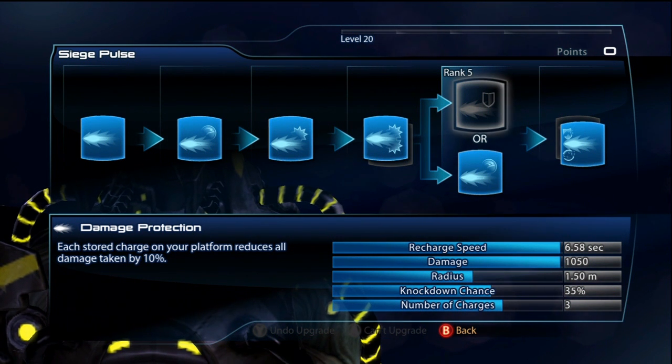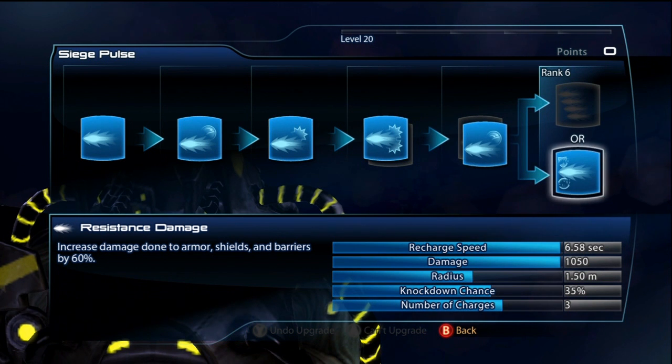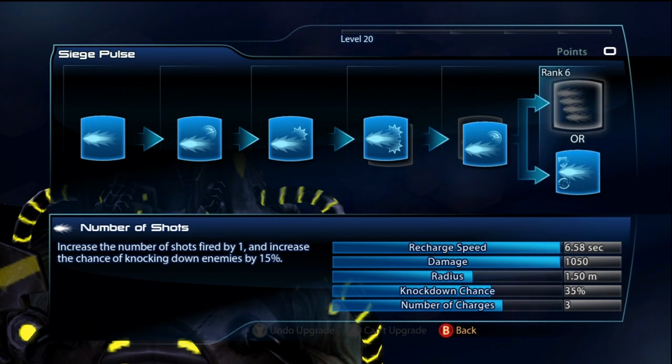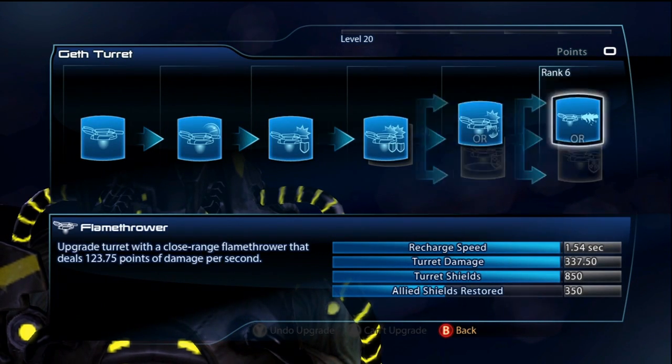For the second slot, I go for recharge speed. Damage protection is something I can see people wanting to do, but I shoot all my things really quickly so I don't get the benefit. The final slot is resistance damage — 60% more damage to armor, shields, and barriers. That's really good. Number of shots goes well with damage protection if you just want to throw it on and get 40% damage protection, but that's not what I'm going to do.